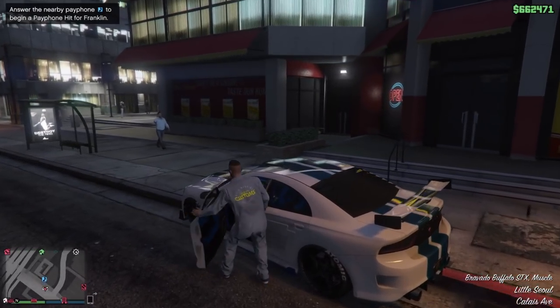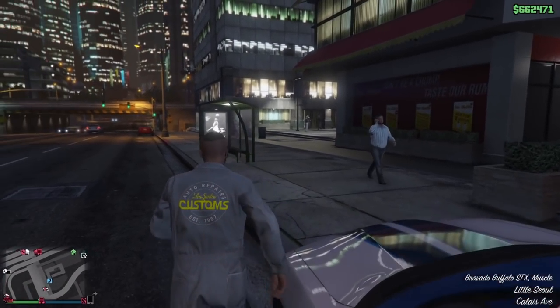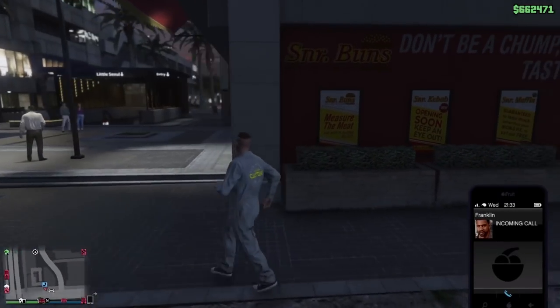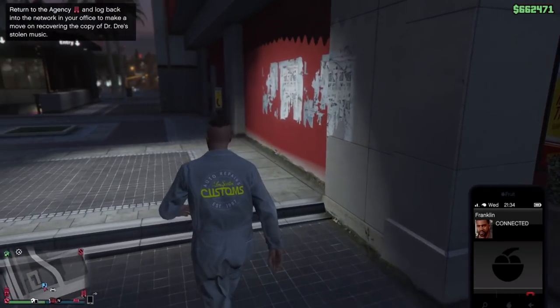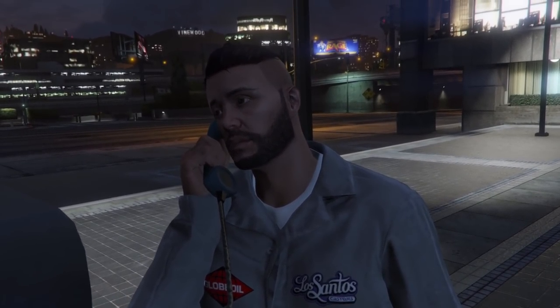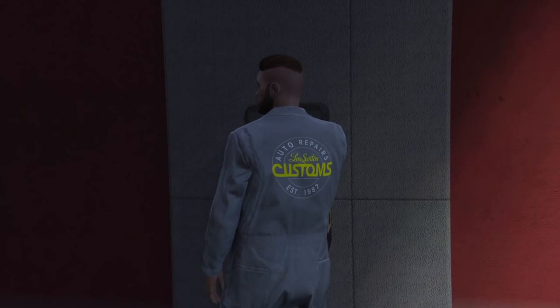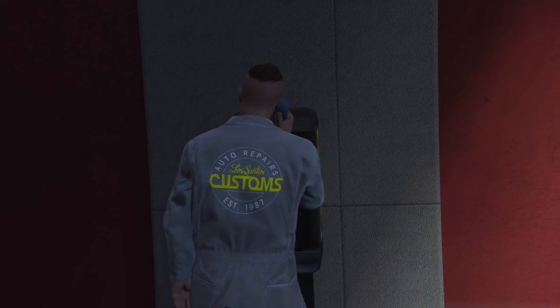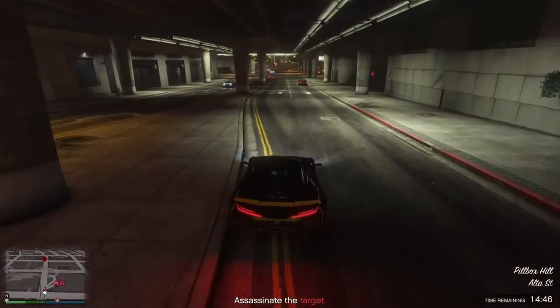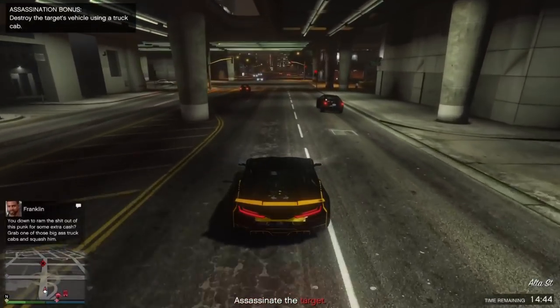The last thing you can also do with the agency is the payphone hits. After you do about two or three security contracts, Franklin will tell you that if you're in free mode driving around, you will hear a payphone ringing. If you go to it, Franklin will tell you about a person you have to assassinate.